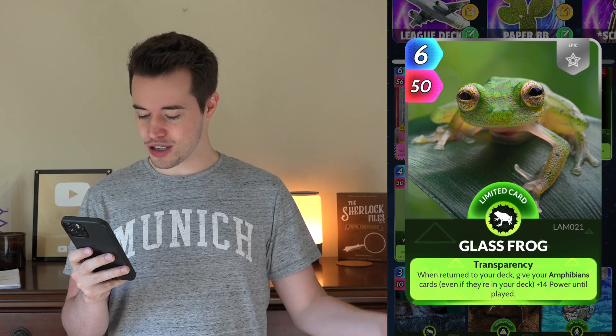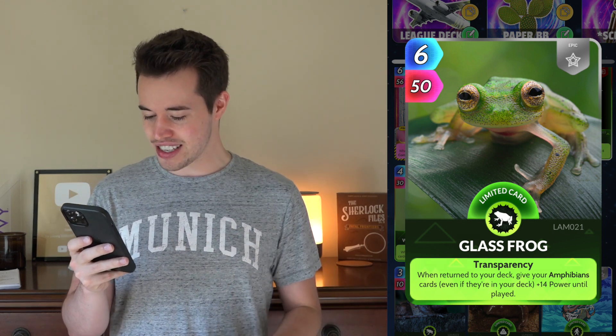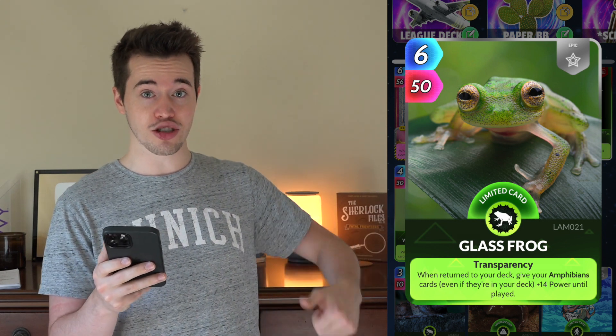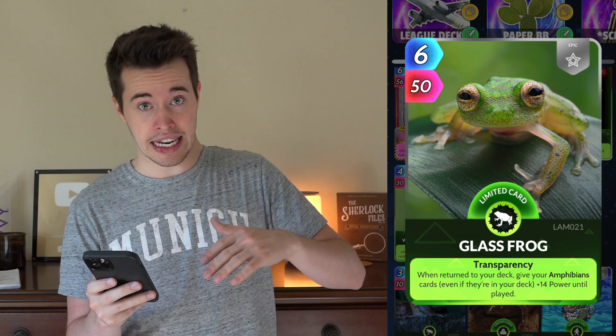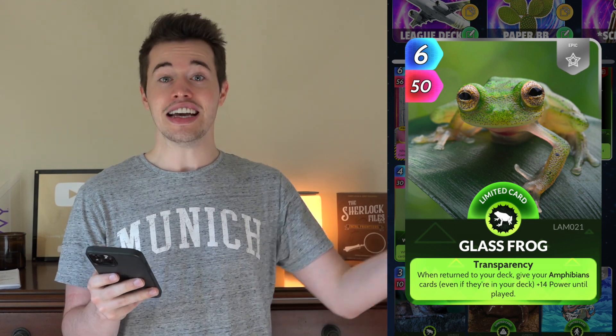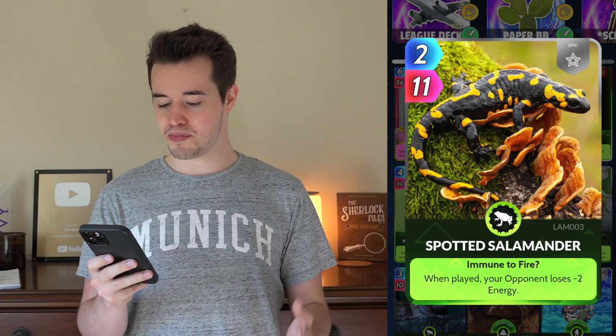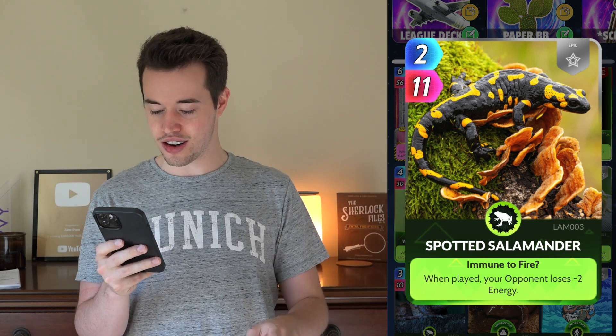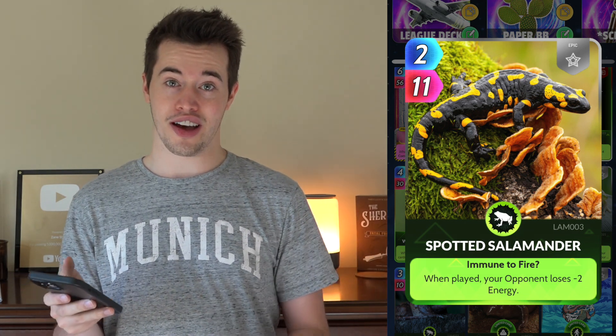Glass Frog. When returned to the deck, give your Amphibian cards, even if they're in the deck, plus 14 power until played. So you know how the deck was getting stronger just because Glass Frog was in it? Well, now, if you play Glass Frog, it's also getting stronger. The Spotted Salamander. When played, your opponent loses two energy. Obviously, it's always nice to take away energy from the opponent.